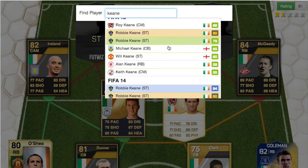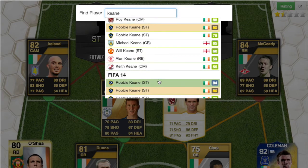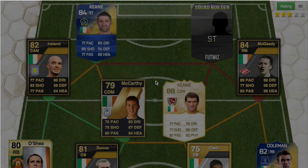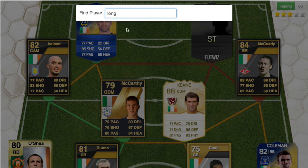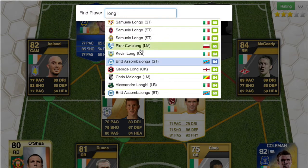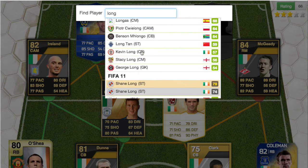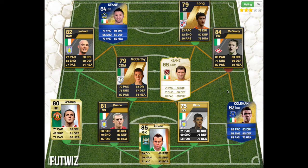At striker we have another Keane — Robbie Keane. Maybe that's Roy Keane's son; I've never actually looked into it. He had a Team of the Season card in FIFA 14, 84-rated. Then we have Shane Long — in FIFA 11 he had a 79-rated in-form when he was at Reading. 93 pace — that is fast!